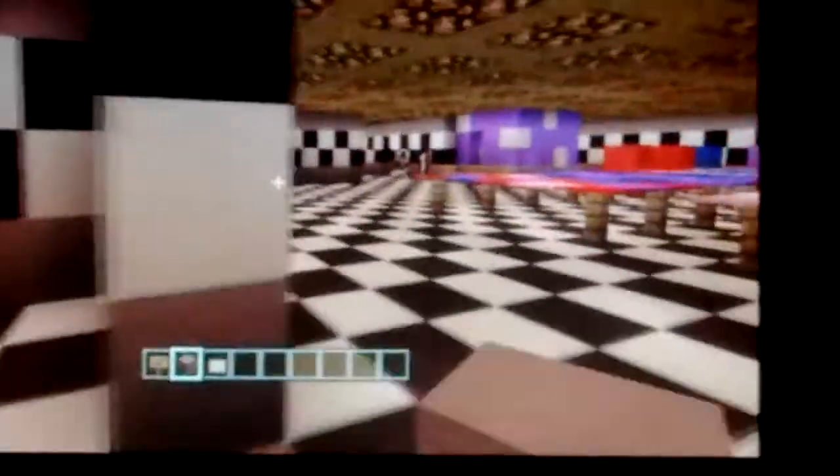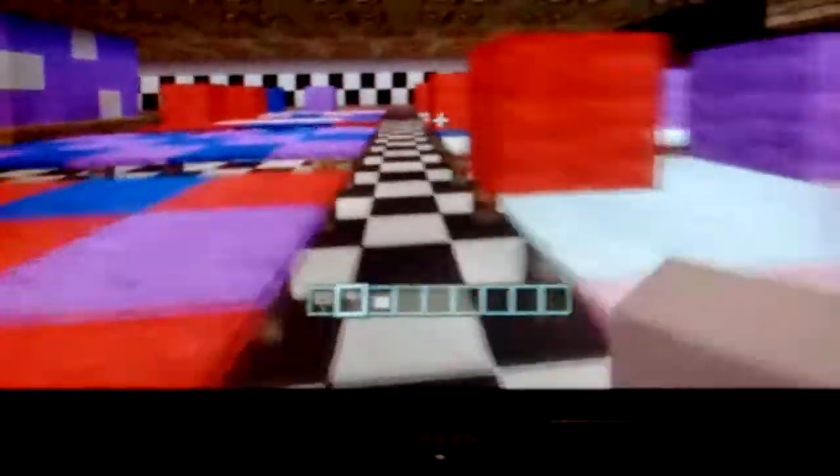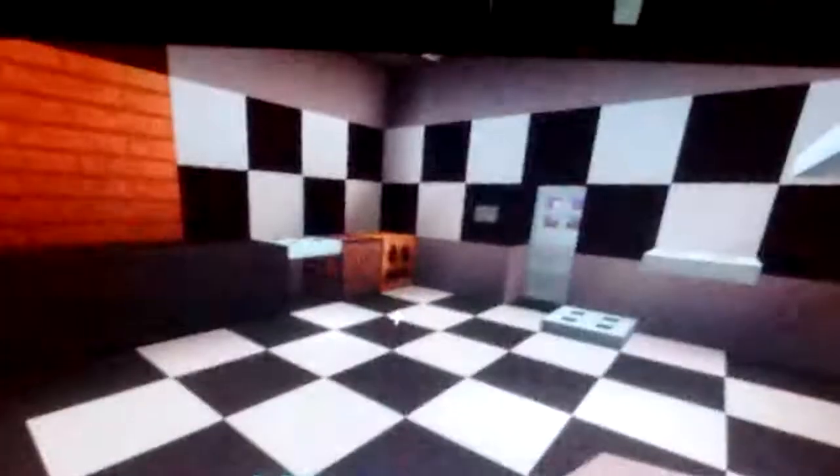This is the restrooms but it's not that big, we didn't work hard on them. There's a girls and a boys bathroom. Now I want to show you the coolest part — this is the backstage. The coolest thing about it is this lever. This lever turns off most of these lights, all of them for the whole pizzeria. I connected it with redstone repeaters so it would turn off slower.